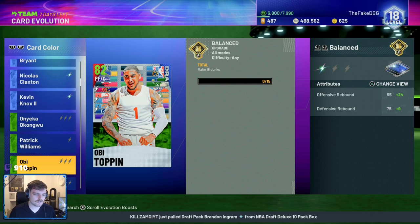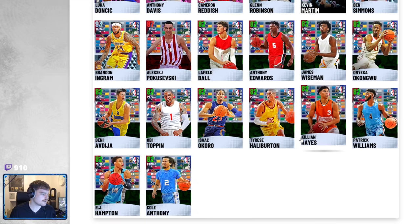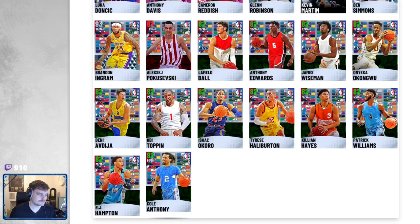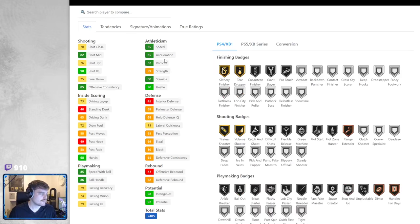We're going to go over the base stats and SIGs of each card and then their Evo. The first player we're going over is Cole Anthony. He is 6'3 with 6'7 wings, which is not bad. 82-78, comes with 76 3-ball off rip, 82 mid, 85 speed, 85 acceleration.